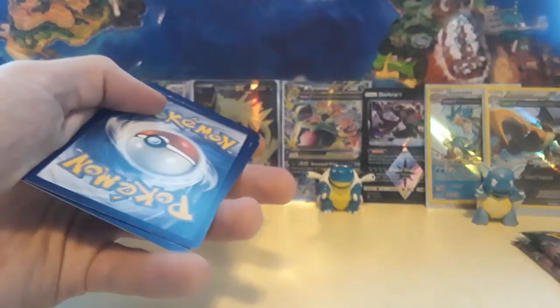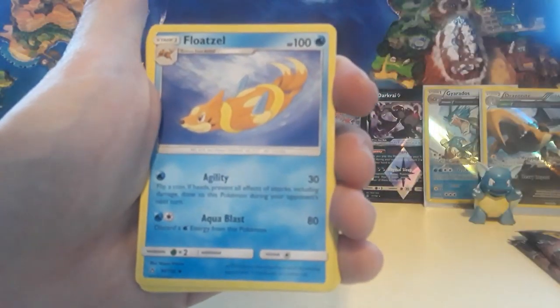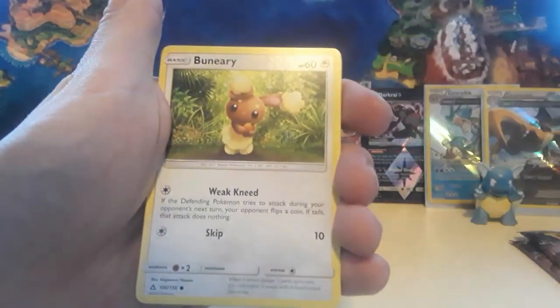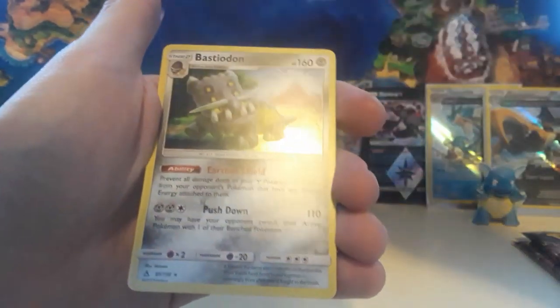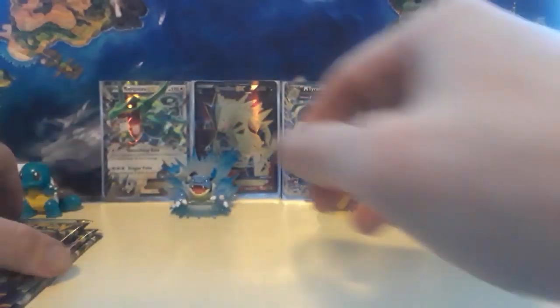We bought out the rest of what Game Swap had. I'm not sure if they're ever going to get more Ancient Origins or Ultra Prism back in — as far as I know, they're trying not to restock some of the older stuff to make room for newer sets. We have Mars, Sneasel, Carnivine, Buneary, Passimian, Chimchar, a Necrozma — super menacing on that — and then we have a Bastiodon holographic card.